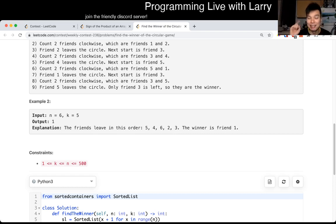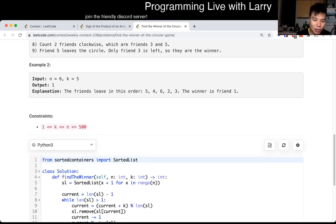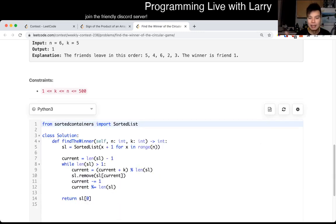But the way that I did it is with a sorted list. I basically try to find — with a sorted list I could keep track of what element to remove. And to be honest, it doesn't have to be a sorted list. I actually use it like a linked list for removal — if you have a linked list and you're able to remove whatever element, then that's all you have to do.